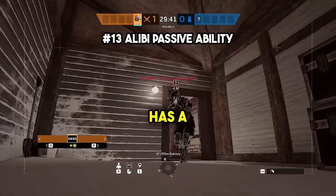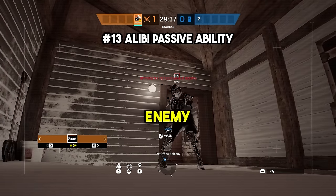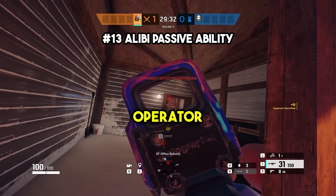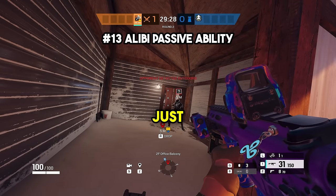At number thirteen, Alibi actually has a passive ability that affects all teammates. When she is chosen, whether you are scanned by the enemy or not, when you run outside, your operator will always be shown as a question mark so enemy players won't know which operator is outside. This is a super interesting passive that Siege has had on Alibi for a while that people just don't know about.